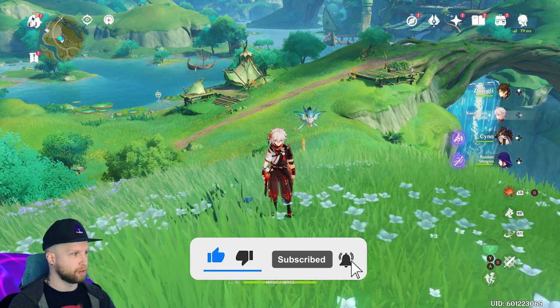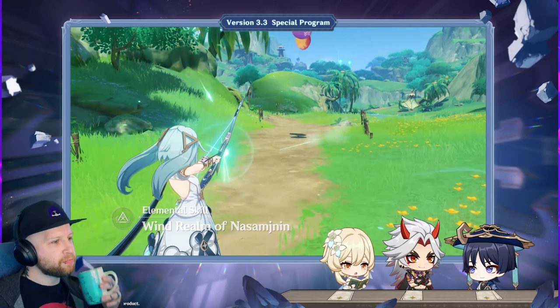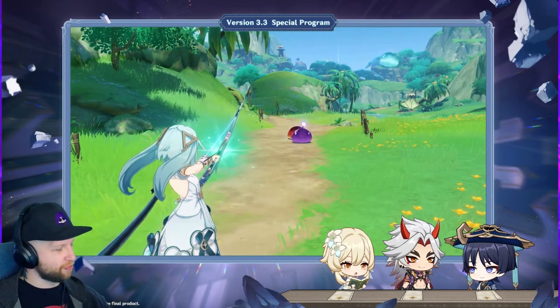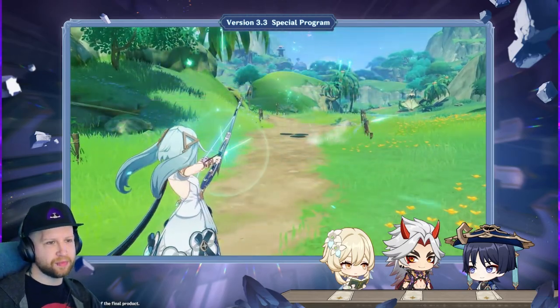I've already gotten there a video that talks about that character because it is the new five-star character, whereas this is going to end up being the four-star bow anemo character. Yet another bow character. Now obviously being an archer character, it means that we're going to end up having a charged shot that is going to end up being anemo.